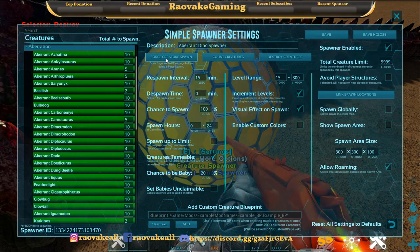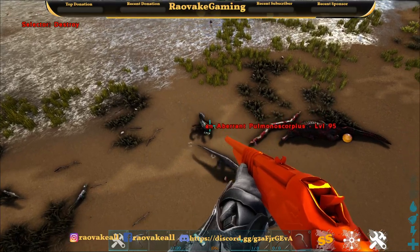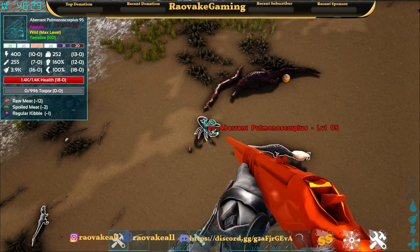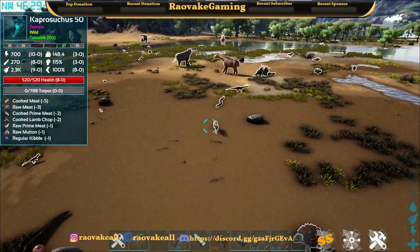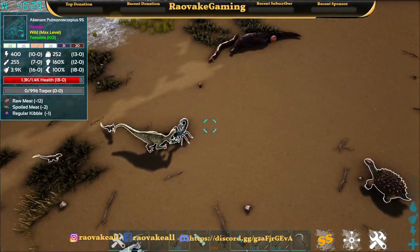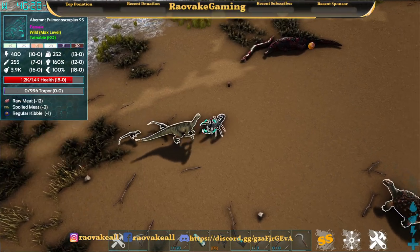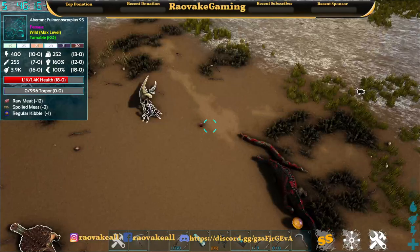We're going to force some creature spawns a few times. Now we have some Aberrant creatures spawning around — Aberrant Horde, Aberrant Turtle, Guanadon, Scorpion. And that's just step one.